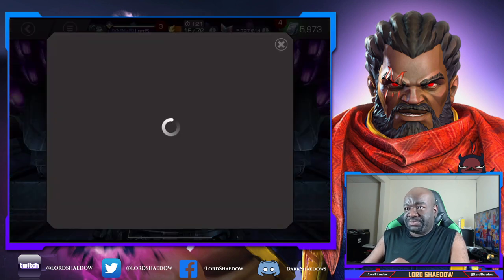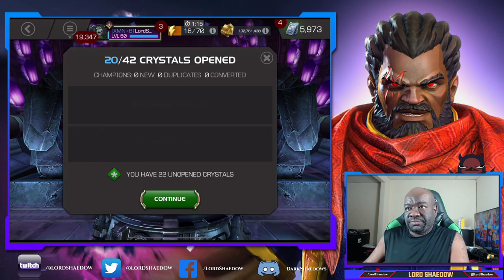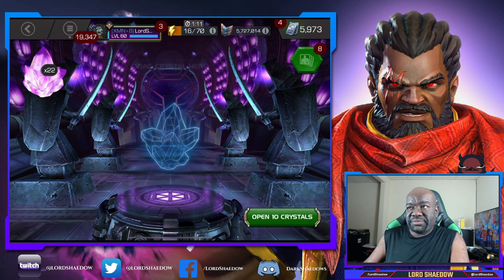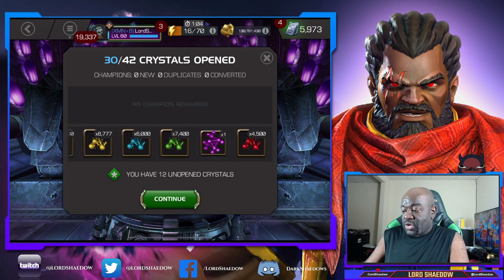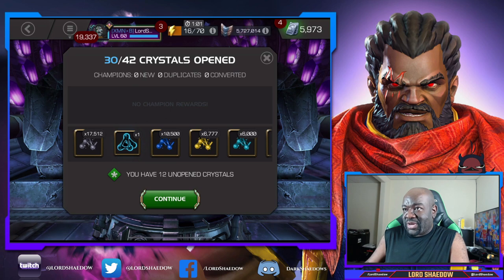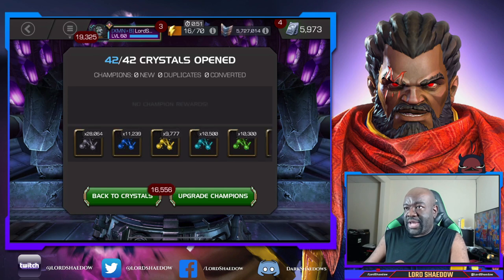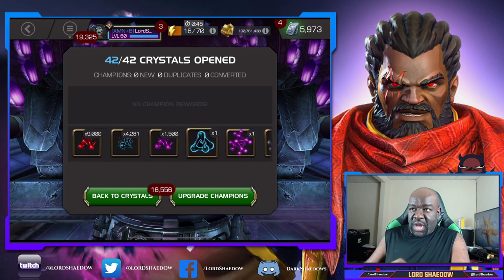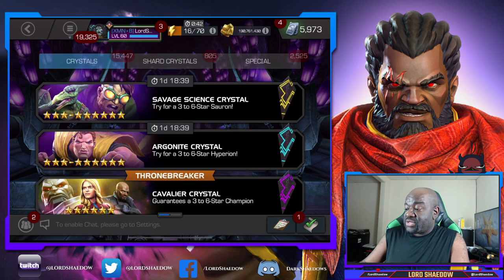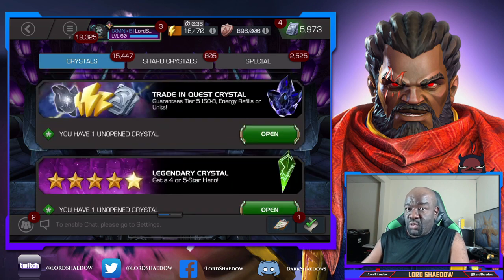Let's pop these open — just keep popping. Two catalysts formed, T2 alpha. I'm actually a little bit low on those too after taking up that champ. Let's pop the last two — these are T4s, just making sure. All right, we got one, so we're good on the T4 basics, and I'm not upset because we need those as well.